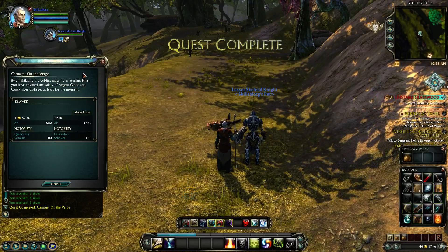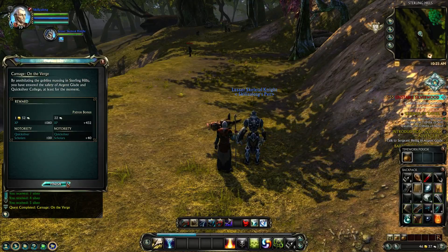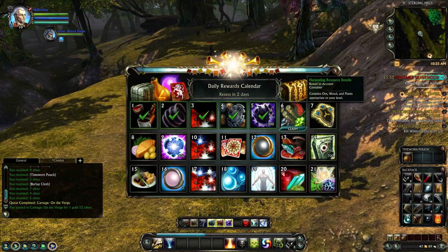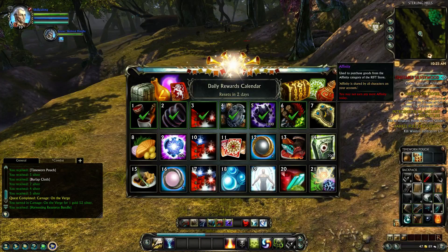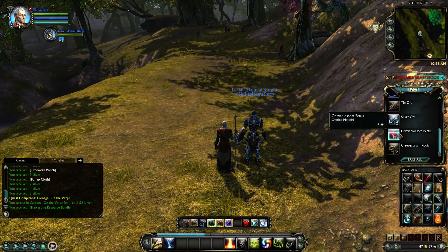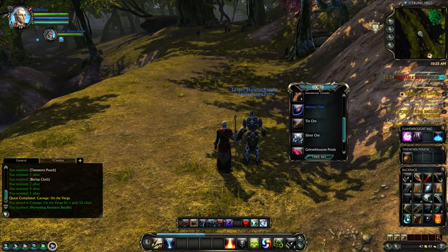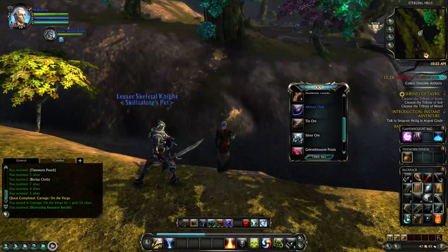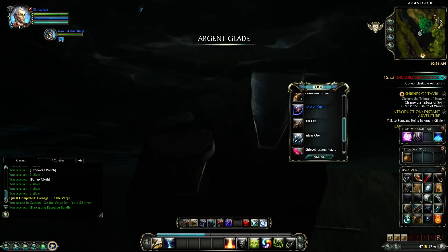Let's turn that in. We've got Carnage on the Verge — by annihilating the goblins massing in Sterling Hills, you have ensured the safety of the Ardent Glade and Quicksilver College, at least for the moment. Finish. And we have to do our daily login reward too — we get a harvesting resource bundle containing ore, wood, and planks appropriate to your level. Let's claim that and see what we got. We've got a little bit of everything, but I don't think we have enough inventory room for all of this. Let's leave that menu open and head down to the Glade.